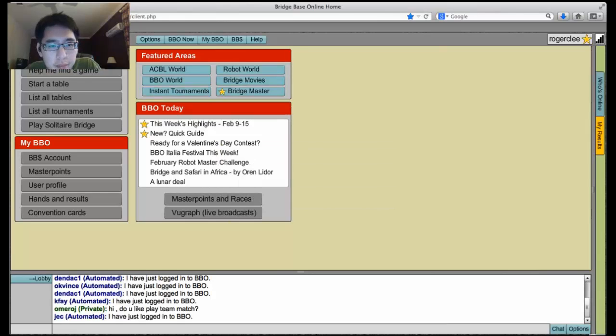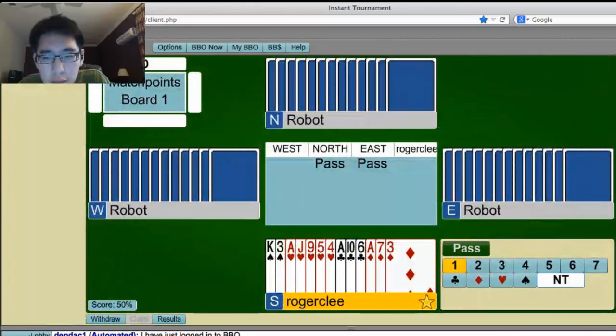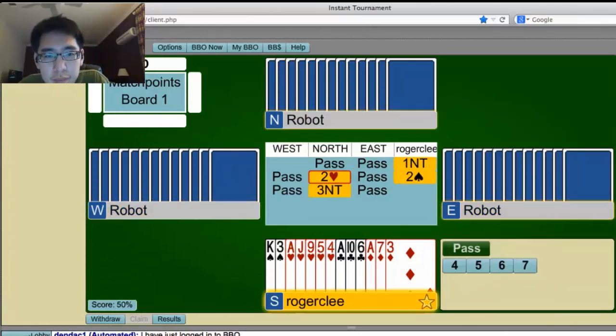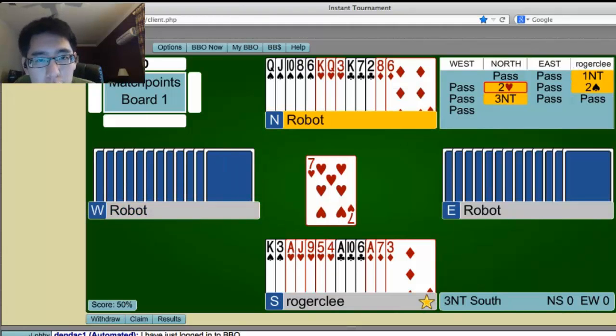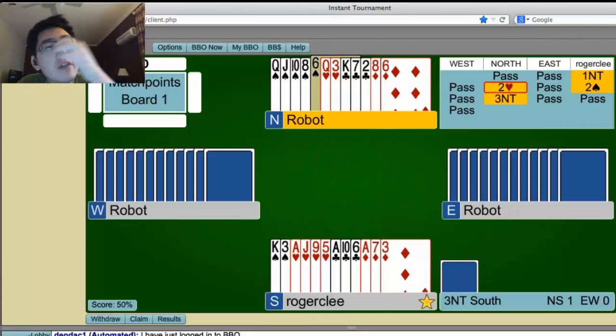Let's do an element. 16, I always open 1 no if I'm in range with a five-card major. Got a heart lead. Once we knock out the spade, it's good to plant anyway. We'll probably have 4 spades assuming they split, 4 spades, 5 hearts, 2 clubs and a diamond. That's 11 tricks.